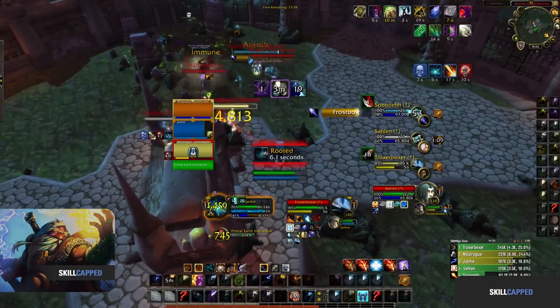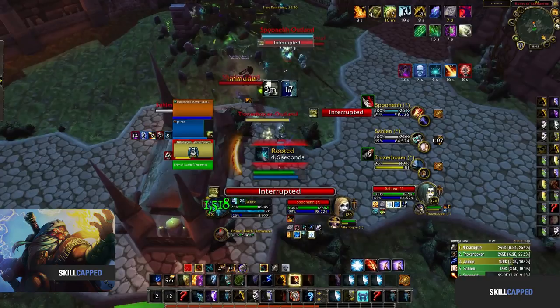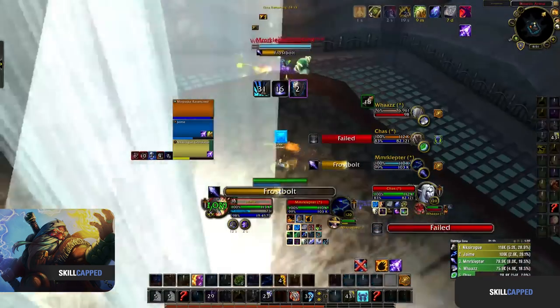Take here for example: Jaime is facing Rogue Mage Priest. The Mage is looking for a Polymorph onto Jaime's healer. He stops this in its tracks by simply Windshearing him on cast. Grounding is a totem that will redirect all spells cast to it for 3 seconds or until it is killed, and can be used to absorb incoming damage or to stop the enemy team getting crowd control. Jaime has no Windshear and the enemy Druid is casting Cyclone as well as the enemy Mage casting Polymorph. He drops his Grounding Totem halfway through the cast so that both abilities are redirected, meaning his team can continue playing without the enemy's crowd control disrupting them.